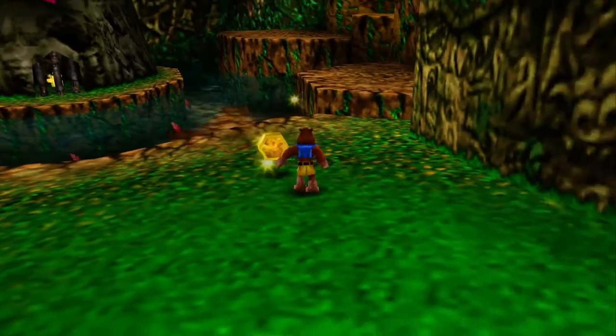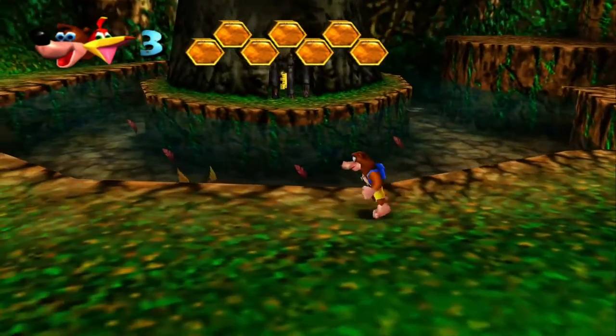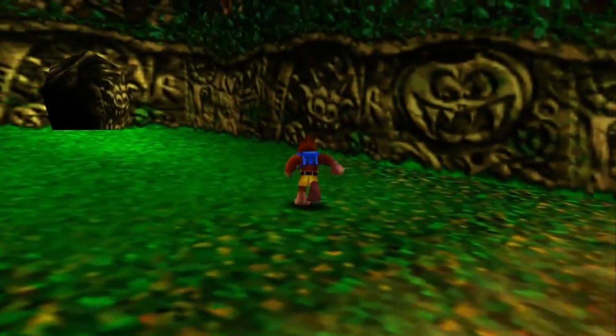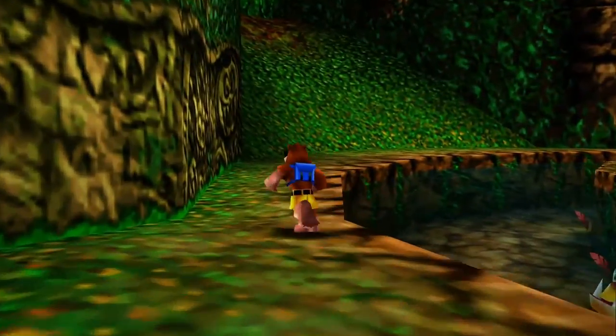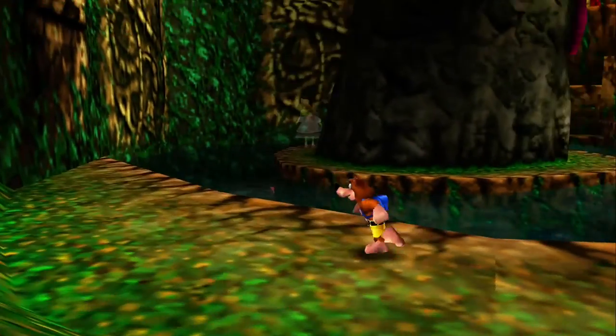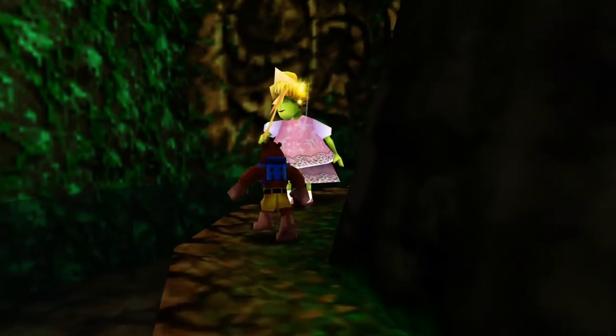In this main part of the hub, as you can see, there's a jiggy locked up in the cage up there. We're going to be getting that pretty soon. Bubble Gloop Swamp is actually up this hill here. We're just going to completely ignore most of the stuff here, besides what's behind here. We're actually going to go ahead and jump over here, because Gruntilda's over here.